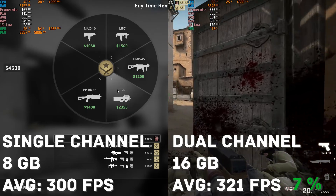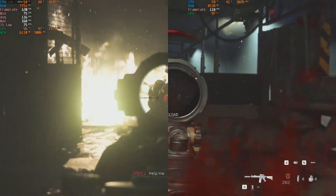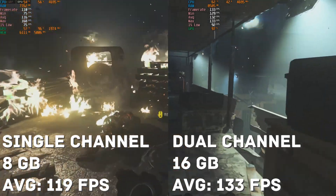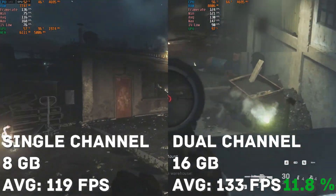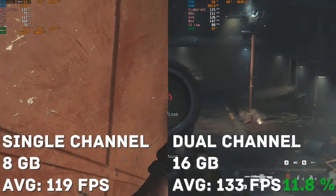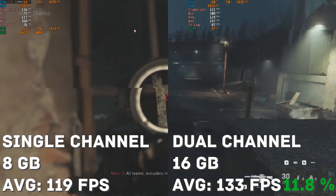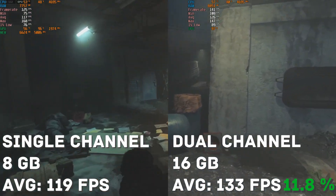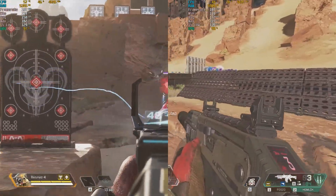Next we tested the newest installment of the Call of Duty series, Modern Warfare. We had a 14 frame increase or an 11.8% increase. This is not too bad considering how new the game is, and that 14 frames actually makes a pretty big difference when you're around that 100 frame mark, especially if you have a 144Hz or 240Hz monitor.